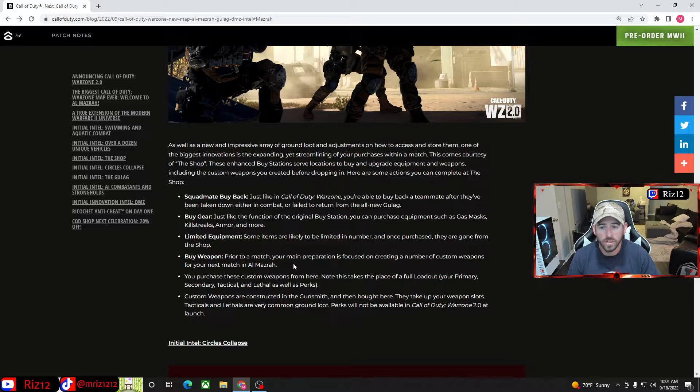One of the biggest things is there's no full loadout drop. Instead, prior to the match your main preparation is focused on creating a number of custom weapons for your next match in Al Mazrah. You purchase these custom weapons from the buy station — note this takes the place of a full loadout, including your primary, secondary, tactical, and lethal, as well as perks. Custom weapons are constructed in the gunsmith and then brought here. Tacticals and lethals are very common ground loot. Perks will not be available in Call of Duty Warzone 2 at launch.